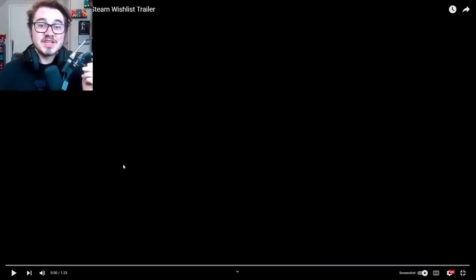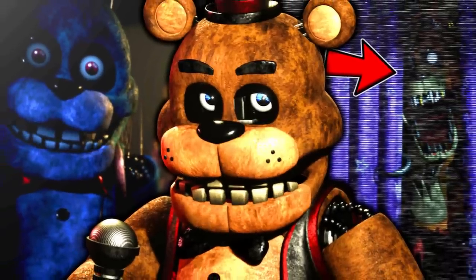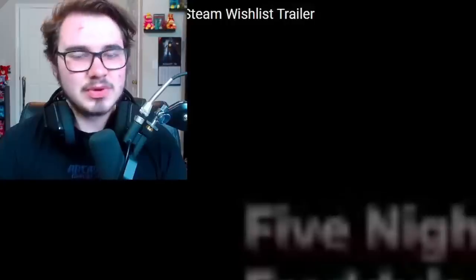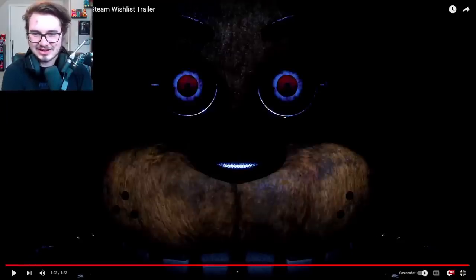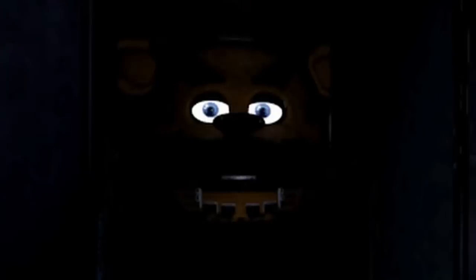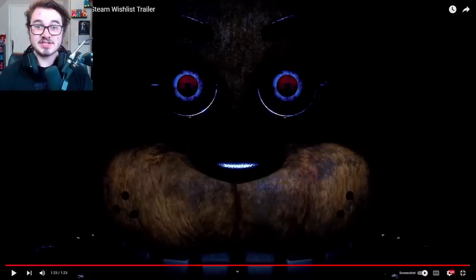Let's talk about some brand new FNAF Plus info, starting off with something I actually missed in my first video. This is the Steam wishlist trailer we looked at a couple days ago. In that video we analyzed each and every single frame, but apparently I missed an easter egg of Freddy Fazbear — a brand new shot of Freddy super up close with terrifying red eyes. A lot of people have been speculating what exactly this is — could it be a zoomed-in picture of Freddy's face in the doorway when we lose power, a frame of a jump scare animation, or just a brand new render for the trailer? Personally I think it's the latter, but either way it looks absolutely terrifying.